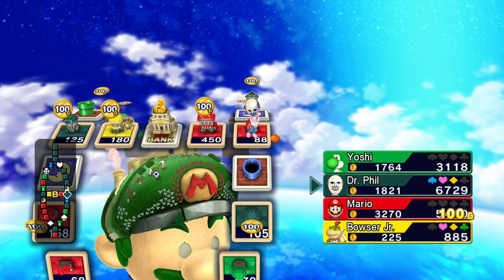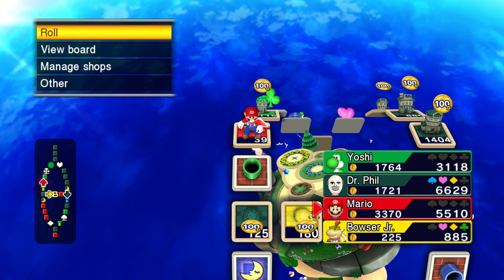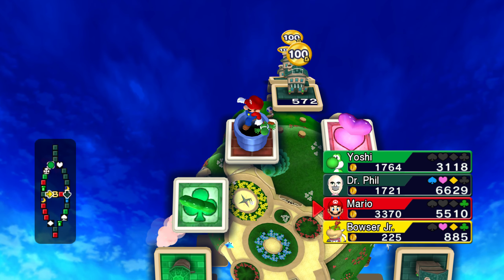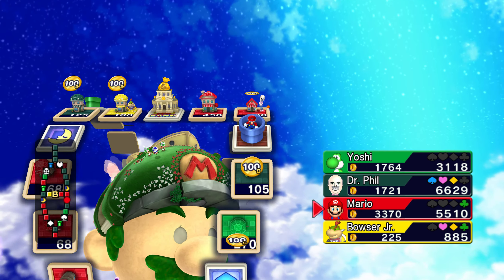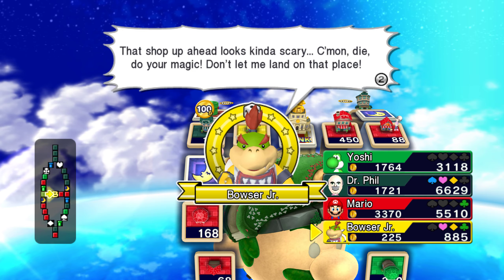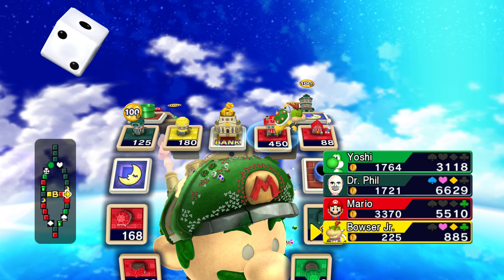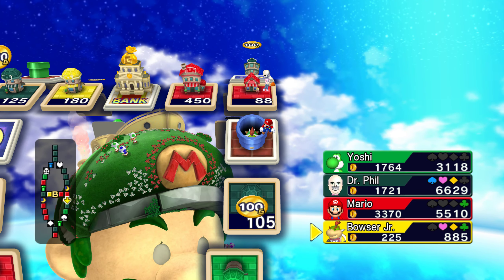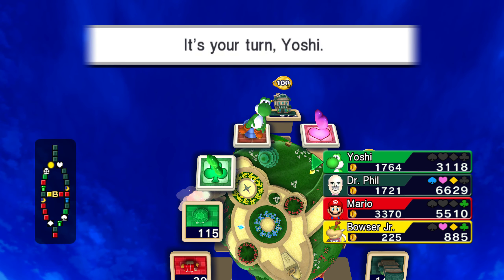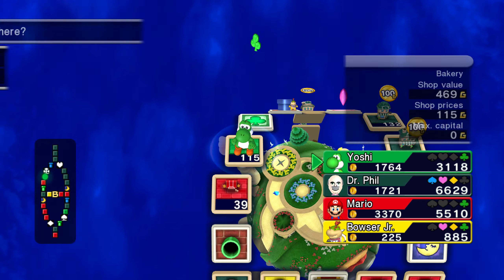And then I end up paying Mario more. That shop up ahead looks kind of scary — come on die. Yes, the shop that's two spaces away is really scary. Well, he passed it at least. Gosh, Bowser Jr. is just playing the avoiding game at the moment. Yoshi — it would be safe for him to go up when it's at a hundred. But no, he's not. He can't invest anymore.